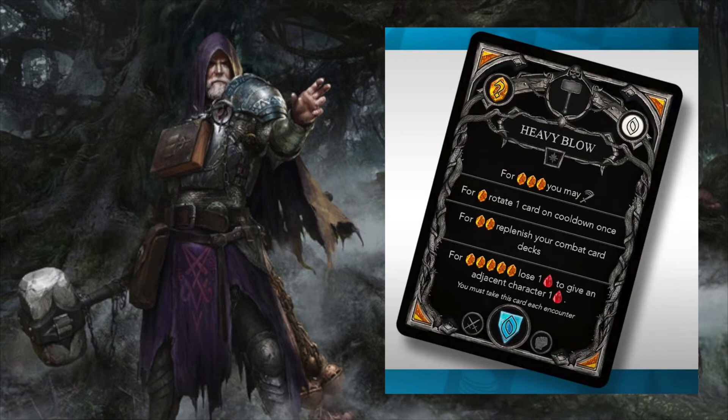Heavy Blow is a must-include card for Priest — I believe the must-include card is a cycle and every class has one. If you want to use this as a healing ability, it costs 5 animus and requires being adjacent to the target friendly ally, at the cost of your own HP. However, his special ability regains health points every turn, so Priest's health is not as precious as others. Heavy Blow also shows that ability cards in this game can essentially be containers for multiple cards — in other games this could be divided into 4 separate cards sharing common cooldown and defense values.